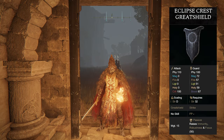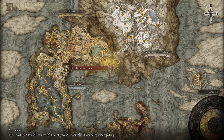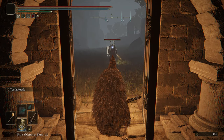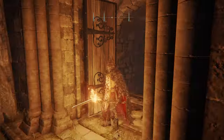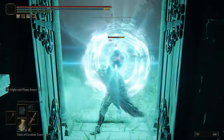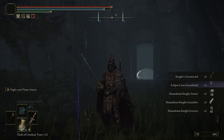If you'd like the Eclipse Crest Greatshield, head up to the Black Knife Catacombs in the northern part of Liurnia. Just outside the catacomb there's going to be a knight that wields the shield you're trying to farm. Killing him gives a chance to drop it along with his armor set — you can easily rest at the grace and kill him over and over again. And you can see it right there — the Eclipse Crest Greatshield.